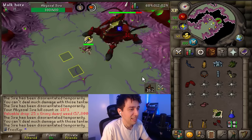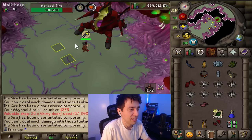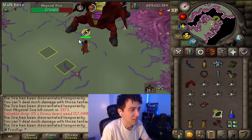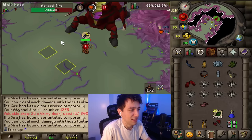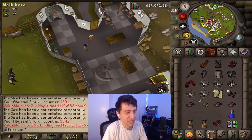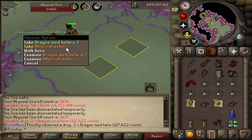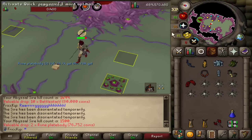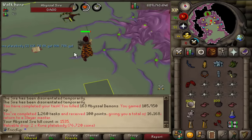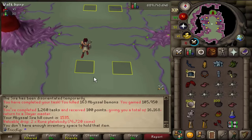Sire's so fun — you could even say I desire to Sire. That would be a good title. Actually, that's really bad for search engine optimization, so just pretend like that's the title even though it's definitely not going to be. This is 1,400 KC at Sire — two Dragon Med Helms. This is 1,500 Sire. Here's the final kill — 163 Sires done, no unsired, but that's okay because it's fun. Ending this task with 1,535 KC.